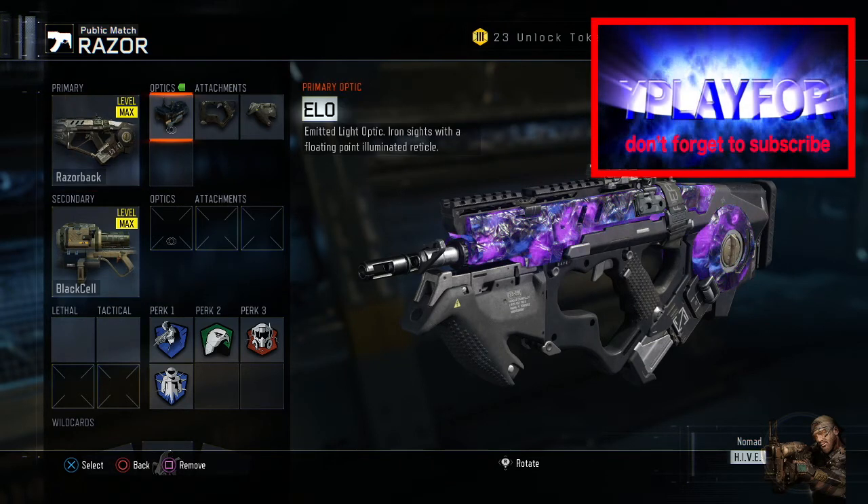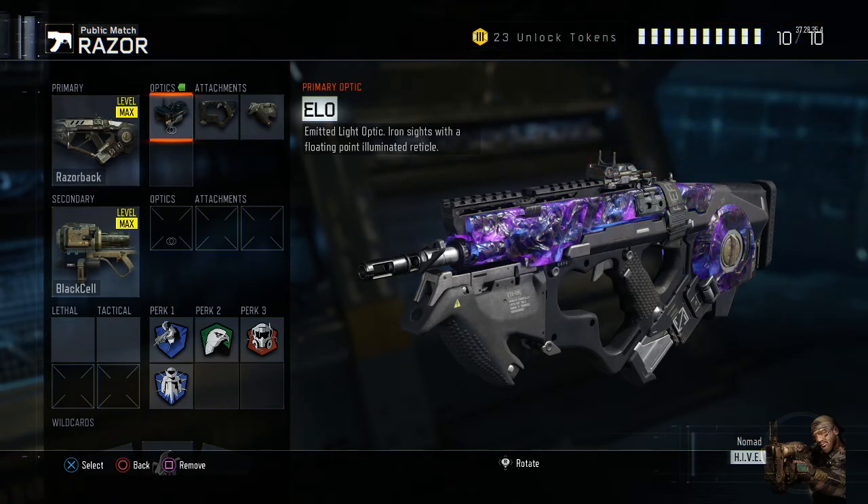Okay, this class setup — I did use an optic again guys, I used the ELO sight. You want to make sure you can get your sight up as fast as possible and make sure you're aiming for the head.